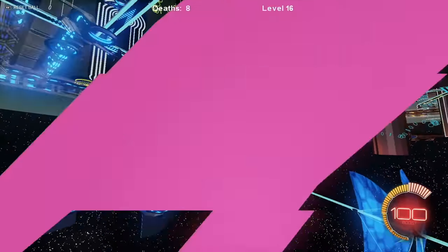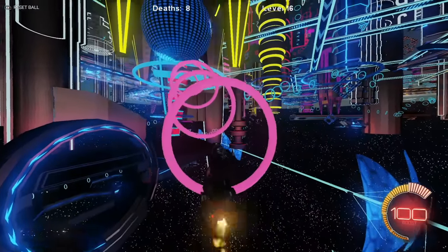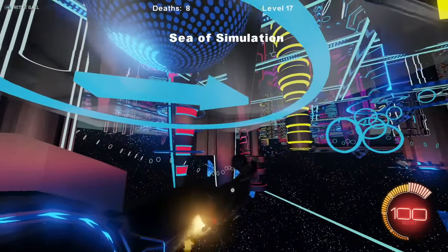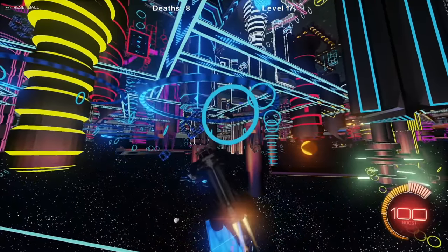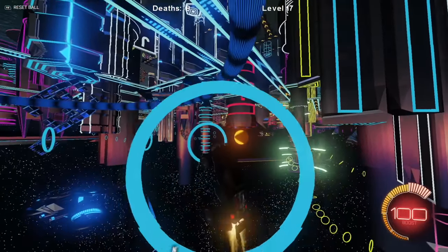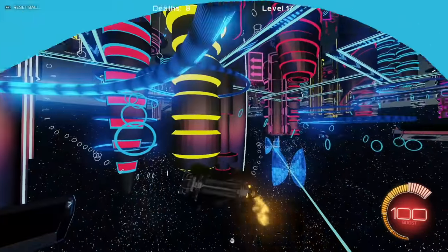What are those big twisty rings — are those part of the level? It looks like it might just be a design. We've got another level — 'Sea of Simulation.' I don't think those are rings we actually play with; we just fly by them. Oh my gosh, it's one of those ships — it's pretty cool.